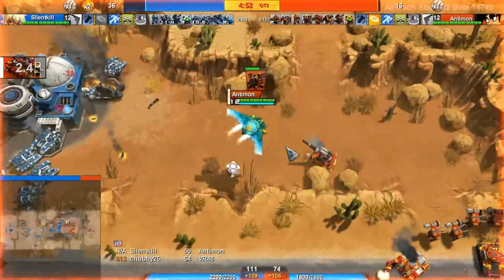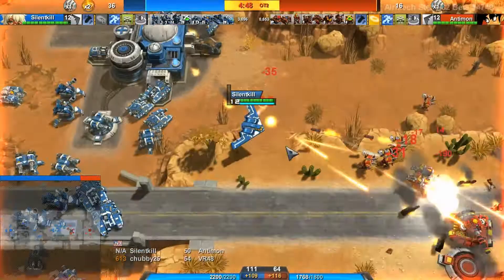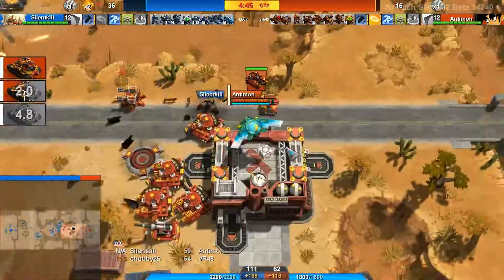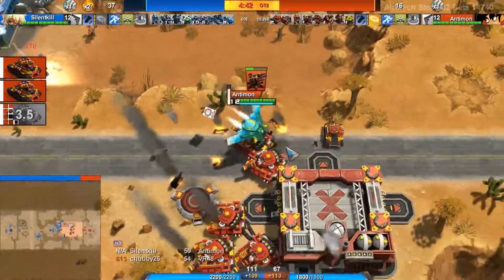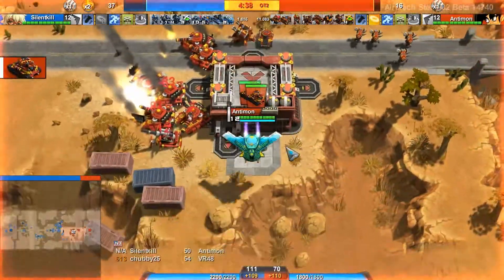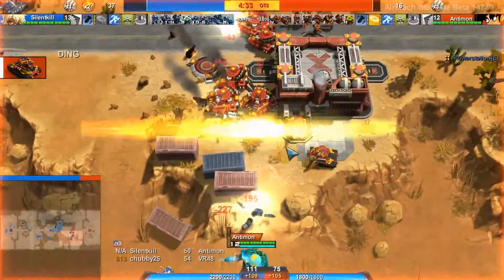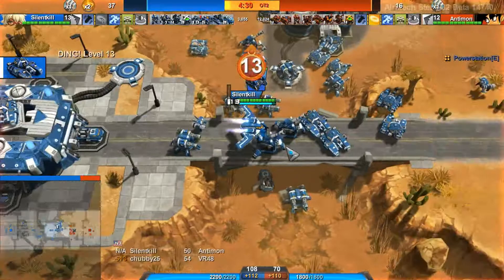Overtime two hits. Antimon is taking a lot of damage at this point. Antimon just keeps pumping out the Goliaths — more Armadillos too. Very cost efficient. This was quite a back and forth.